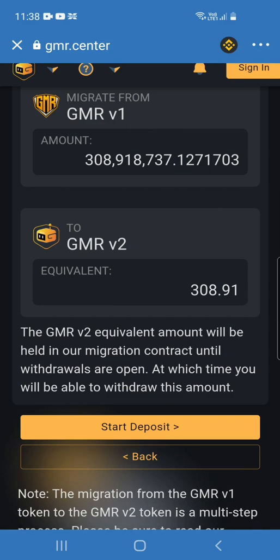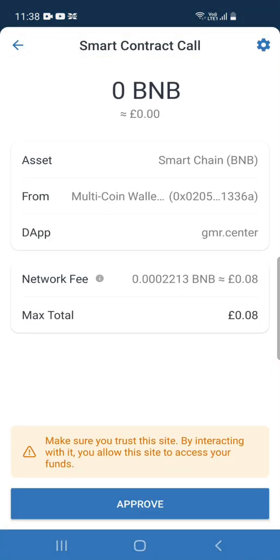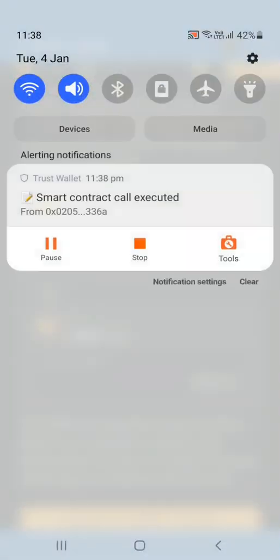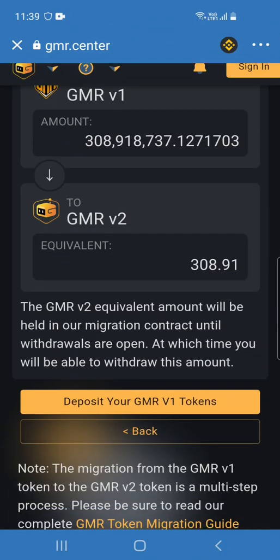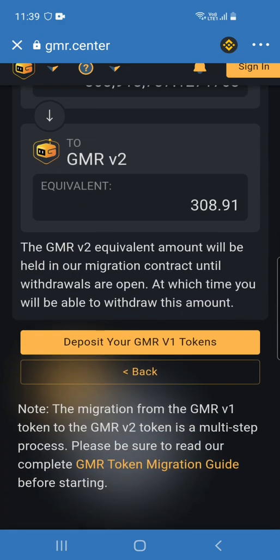Step two — Deposit — shows you how many v2 gamer tokens you'll get. Click start deposit and then approve that transaction. Once you approve it, you'll get a fee that you need to pay. Click approve to go ahead, and that's going to load for a little bit — it may take a while depending on network congestion.